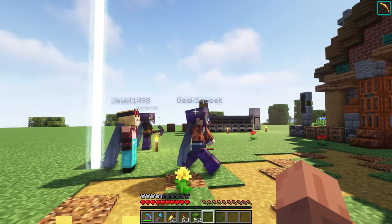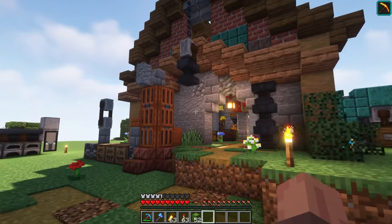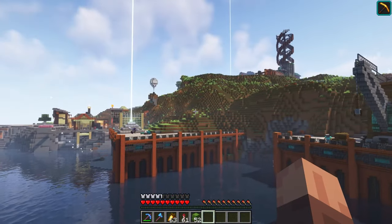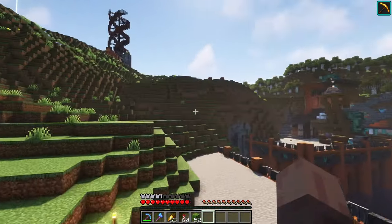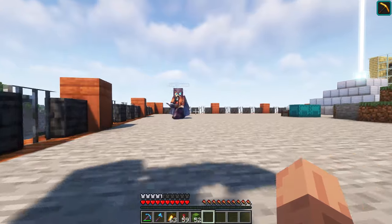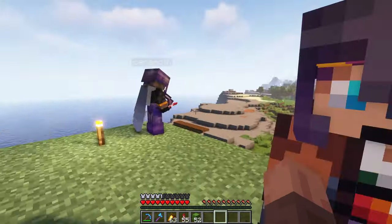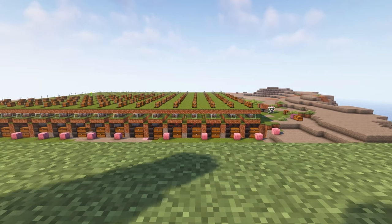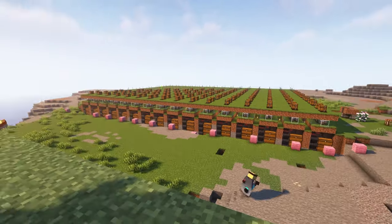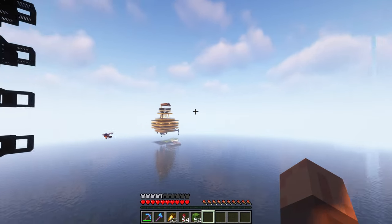Drop all started from one little house where they found each other and decided to start working together to build farms and completely dominate the economy on the server. Flying around you'll see they have a dock area they're working on with a small iron farm. The dock looks incredible with a crane and everything. Inside are a cactus farm and a mushroom farm. They also have a massive sheep farm with around 256 sheep, selling all that wool in the shopping district. Flying out over the ocean they have a mob farm, raid farm, iron farm, and shulker farm, plus a moss and cobblestone farm.